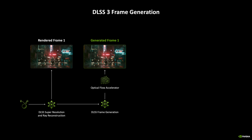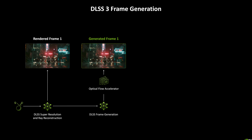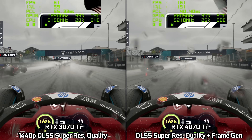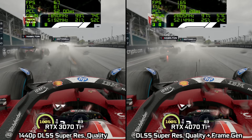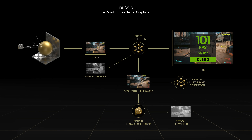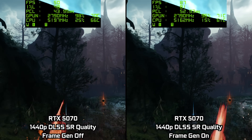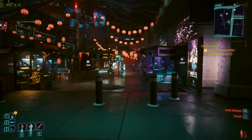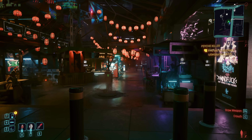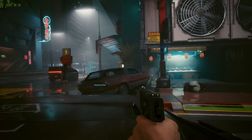Now we're moving on to talk about frame generation, a feature that first launched with the Ada Lovelace architecture, using an AI algorithm to generate a whole new frame and slotting it in between two traditionally rendered frames. That gives a big boost to frame rate as we're adding in an extra frame that wouldn't otherwise be rendered. Frame gen does also have a knock-on effect for latency, given the GPU has to hold an extra frame ahead in order to slot in the AI generated frame. Thankfully, Reflex is actually incorporated into the frame gen pipeline to mitigate this as much as possible, but latency will still be higher than if frame gen wasn't enabled. You may also notice the difference in visual quality between a traditionally rendered frame and an AI generated one, especially in ultra slow-mo — however, when you're actually playing through a game, those AI generated frames are only on screen for a few milliseconds, especially at higher frame rates, so you may not even notice.